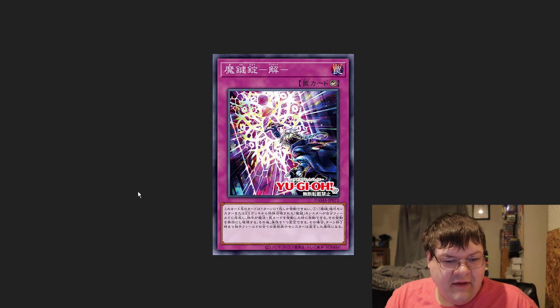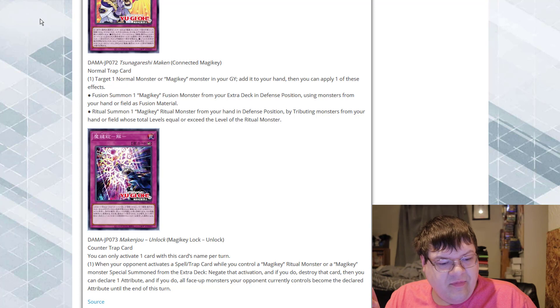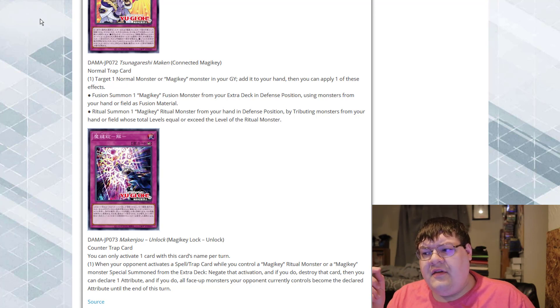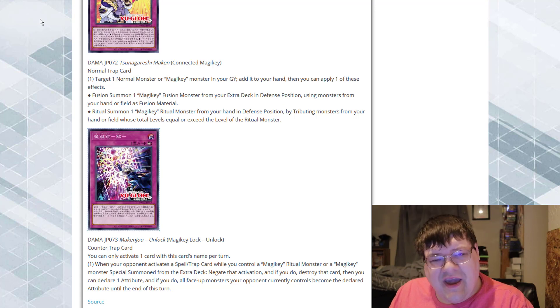The last thing we got here — Magic Key Lock Unlock. It is a counter trap card. You can only activate one card with this name per turn. When your opponent activates a spell or trap while you control a magic key ritual monster or a magic key monster special summoned from the extra deck, negate that activation and destroy that card. Then you can declare one attribute, and if you do, all face-up monsters your opponent currently controls become that declared attribute until the end of the turn. It's interesting that they put the attribute modification on a counter trap card — that feels a little counterintuitive. And it also only negates spells and traps.